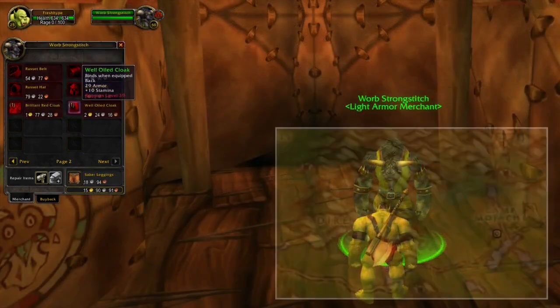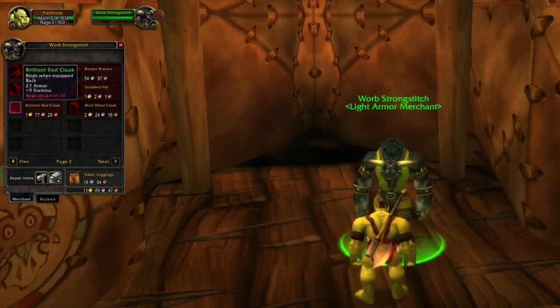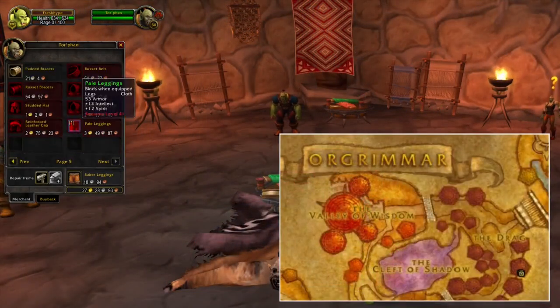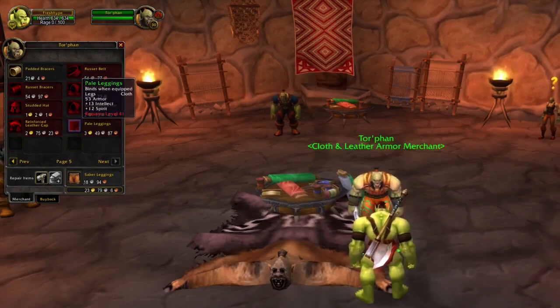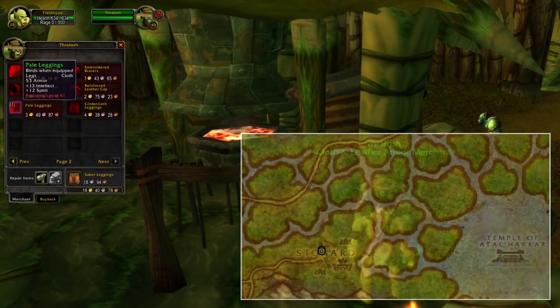In Feralas, you can also buy a level 36 and level 39 cloak. Both of these have stamina, and you can buy them in this camp from this tauren. When you reach level 41, you can also head to Orgrimmar and buy these cloth legs, which will give you a lot of intellect and spirit. In Swamp of Sorrows in Stonard, you can buy the Cindercloth Legs, but also the level 41 leggings I showed you before in Orgrimmar.